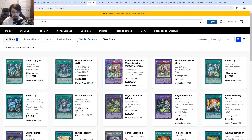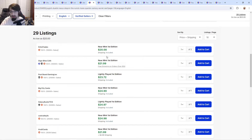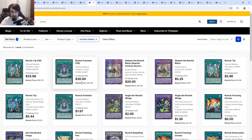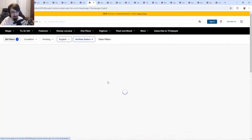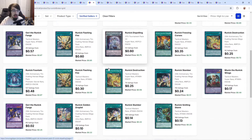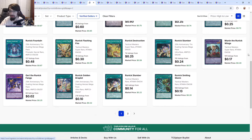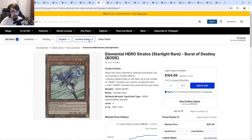For Runick, there aren't many QCs besides Hugin, which is around $20-$25 — not bad. Bonanza probably won't rip most Runick prices since there are so many cards in the set. For Runick QCs I'd prefer extra deck cards like Hugin and Geri, rather than main deck, because they're better double-sleeved. I think they'll lean toward extra deck picks, though I wouldn't be shocked if some Runick spells show up as QCs as well.